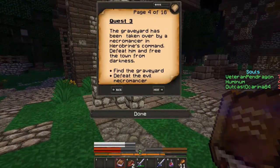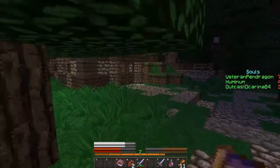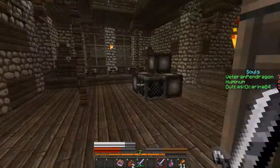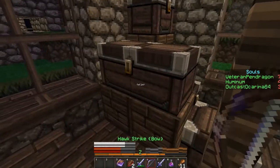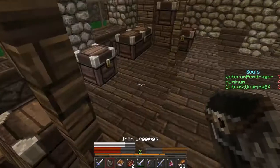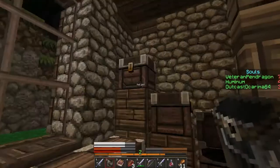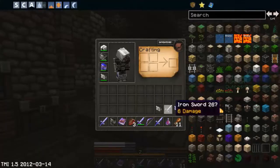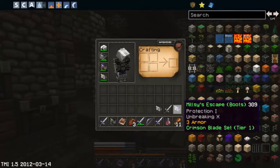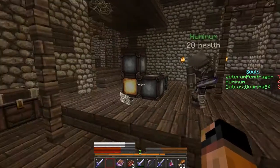Check the quest log — quest three. Does anyone want to read that? I want to take turns. No. Okay, I got such a cool bow called Hawk Strike. The graveyard has been taken over by a necromancer in the Herobrine range — defeat him and free the town from darkness. Free the graveyard and defeat the evil necromancer. I got Millsy's Escape boots — do you want those? Grant, I don't even know where you are. I'm in this random house.